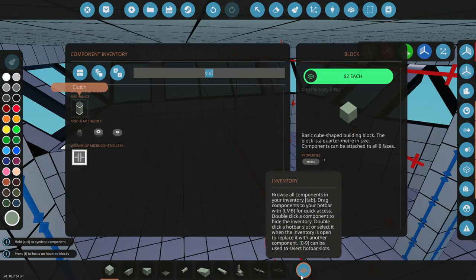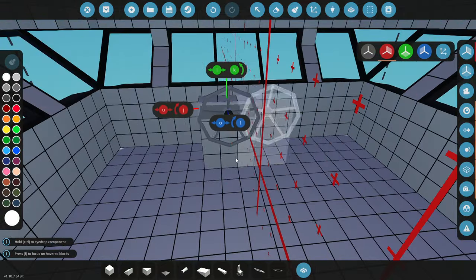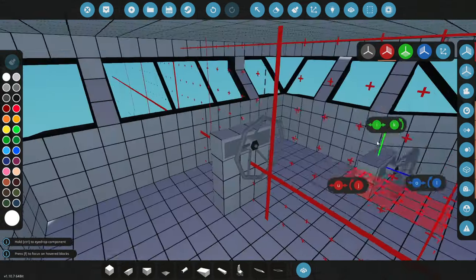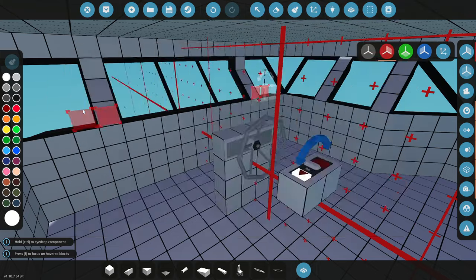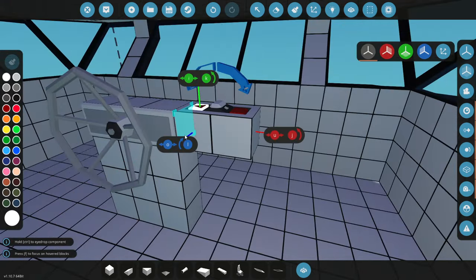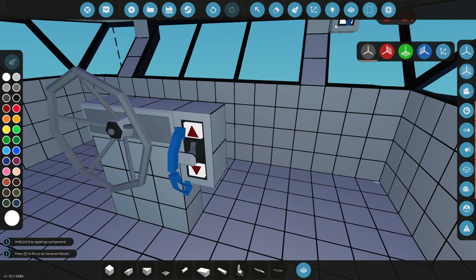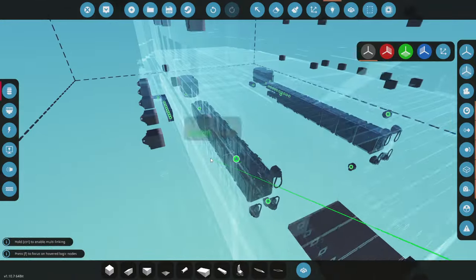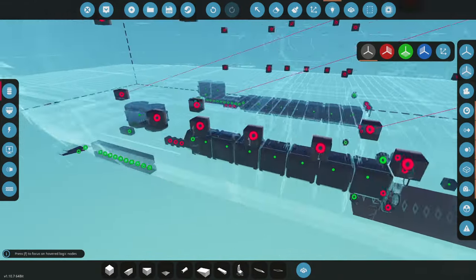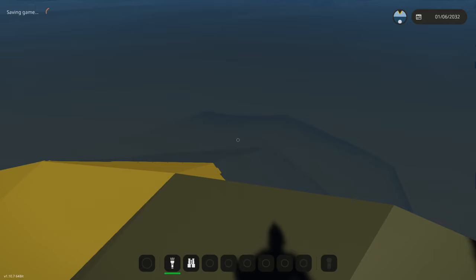We are going to need a helm. Let's go ahead and shove one of those in the bridge straight away — it's just going to go right here in the center. And we're going to need a throttle in order to make this work. Let's go ahead and shove this down to the engines. Actually, you know what, I need the microcontroller and everything. We'll get it running next time.